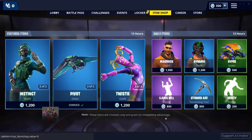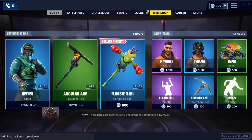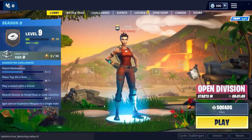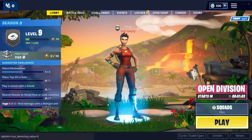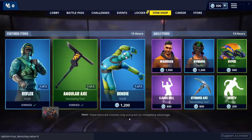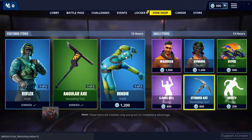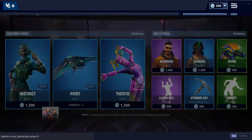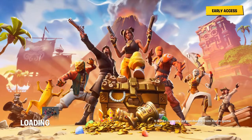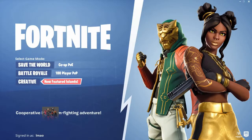Once you press enter, a message should appear and it should refresh. You can see the code at the bottom left of the screen — that means you've done it correctly. Now go back to the lobby; the code should still be in the bottom left. Then you want to press News, then Item Shop. Nothing's changed yet, but then press the three bars and select Game Mode.